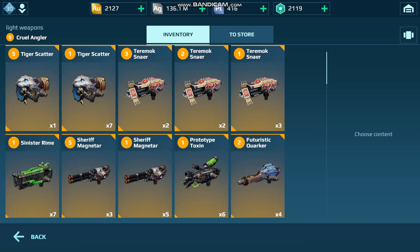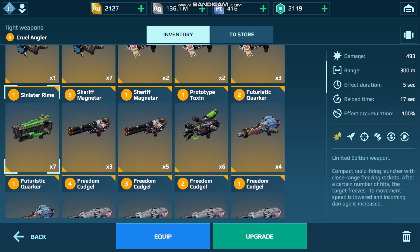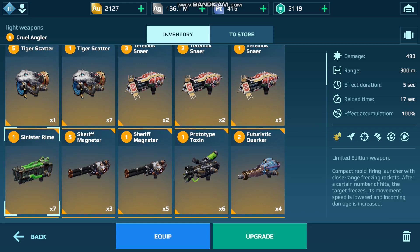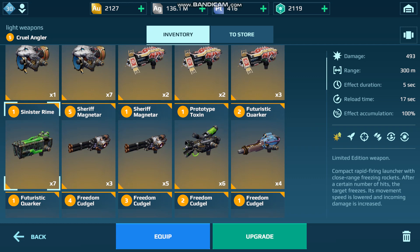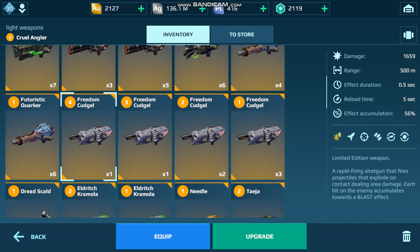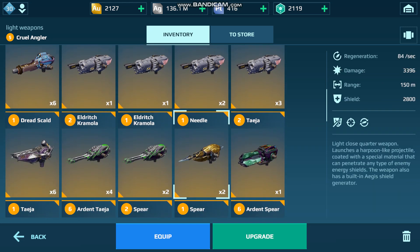I want weapons like Scatter — very powerful, 200-meter range. I haven't really put levels into Rhyme or Toxin, but those are good close-range options. The Toxin reloads very fast, so even though it's got a low damage output, he can almost shoot constantly with it. Another close-range option would be the Cudgel, and I would combo that with the Hammer, Scald, and Needle.